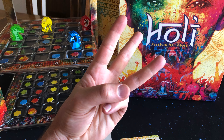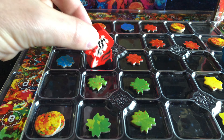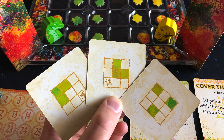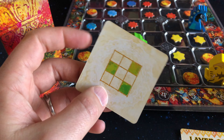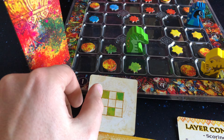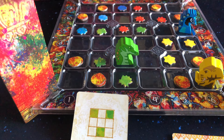Number three: the gameplay. Two to four players take turns performing actions to either throw color, move their player token, or climb up to the tier above. Players will have three cards at a time from their own deck in their hand, and when throwing color they will choose one card that they can rotate and choose any one of four different orientations. Your player token must replace one of the filled-in spaces on the pattern, with the remaining spaces representing places where you're going to add your color tokens onto the board.